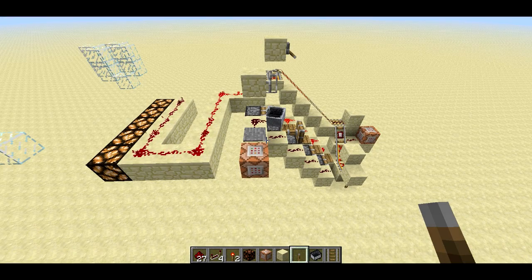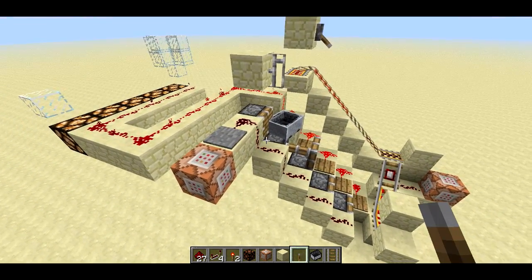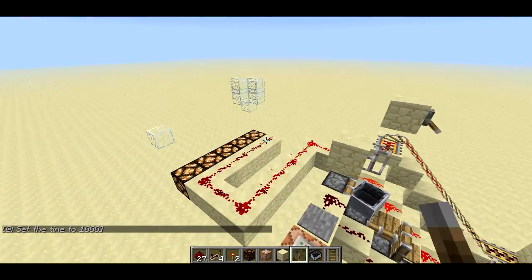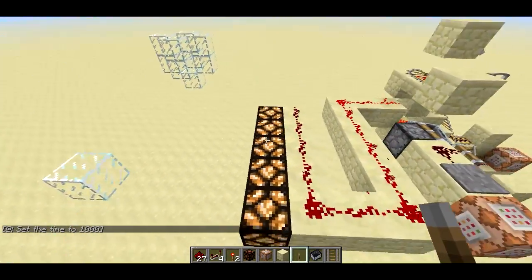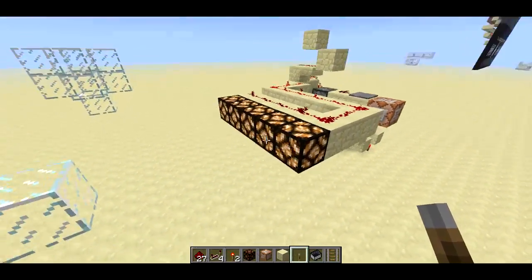Welcome back, SethBling here. Today I've got a new design for a sequential counter, and in particular I'm going to be using this sequential counter for a life total counter. So like in Mario when you only have five guys left and each time you die you lose one. This set of redstone lamps acts as my life total or my remaining guys, and I have five right now.